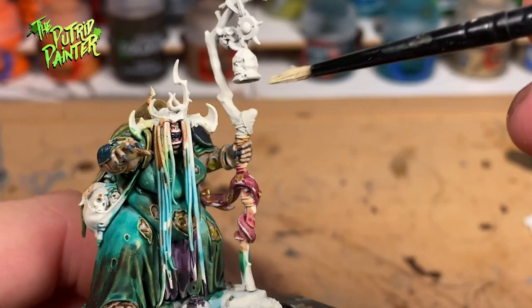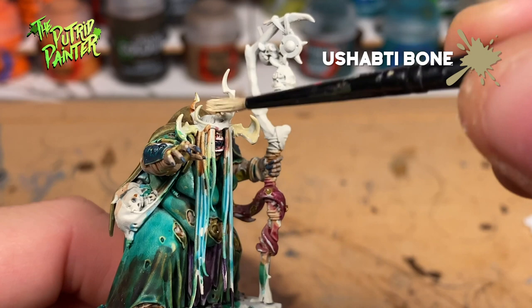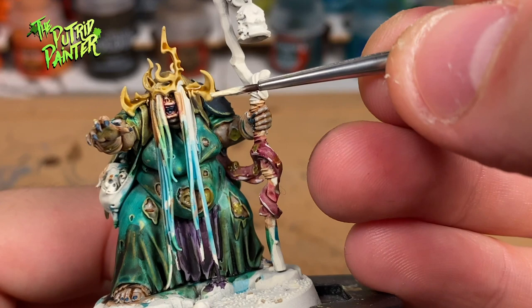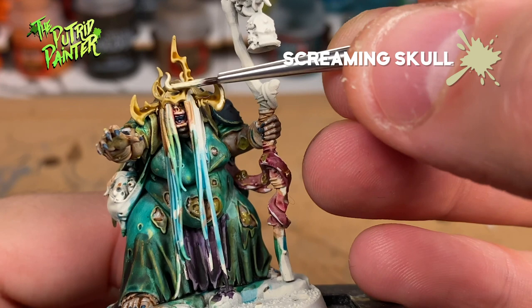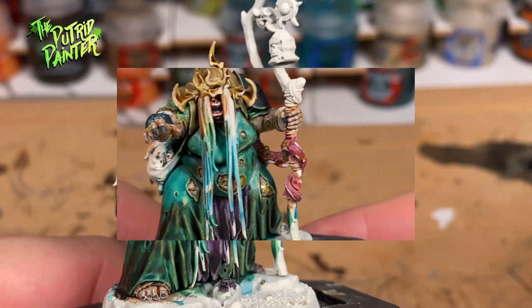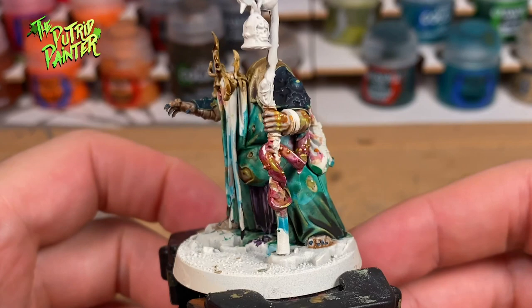This awesome looking crown I give a base coat of Ushabti Bone and add some Skeleton Horde Contrast Paint. Finally I add a highlight of Screaming Skull. To dirty up the crown a little bit more I give it an extra wash with Agrax Earthshade. Although armor is a little bit weird on a witch, it is a great way to connect her to my Maggotkin army color-wise.